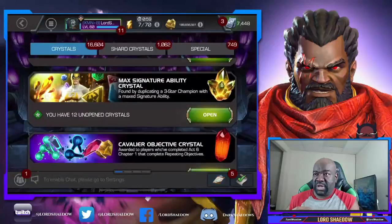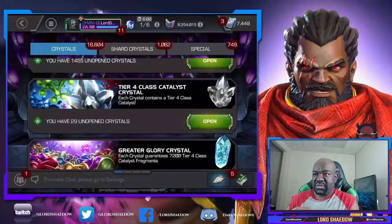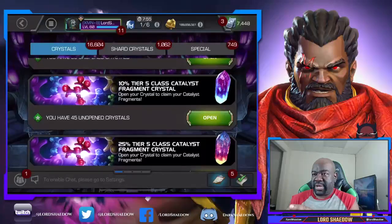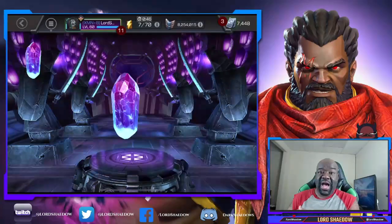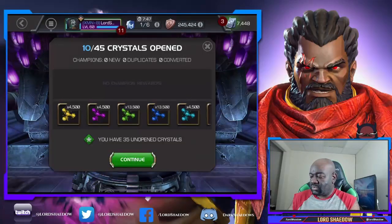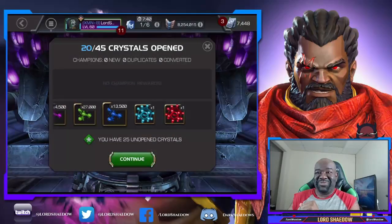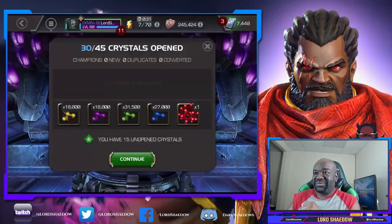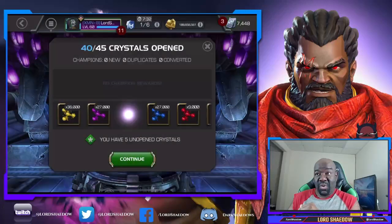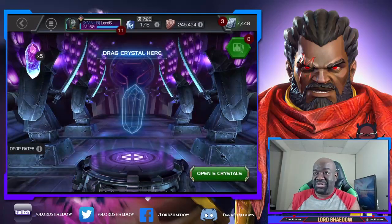I think those were the only nexuses I have. We might open those up too. Here are some 10-percenters — we got 45 of these things. Let's just pop them and see if we form anybody. Oh, we formed a cosmic and a skill — there you go. Keep on going. Three more. We got a mystic and a science — nice, nice, nice.